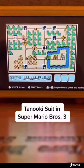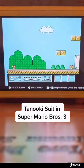Here's the Tanooki Suit in Mario 3. The Tanooki Suit can be found in some toad houses, but I'm going to show you a sure way to get it.